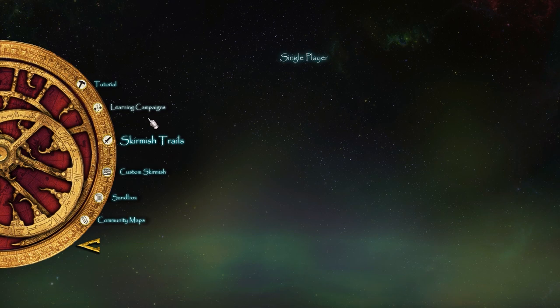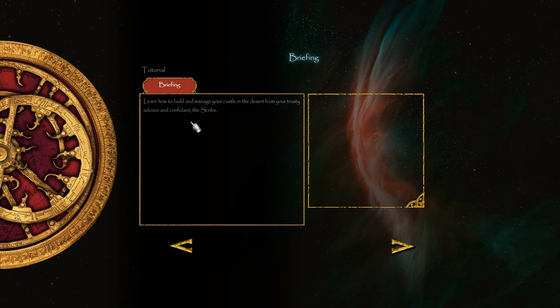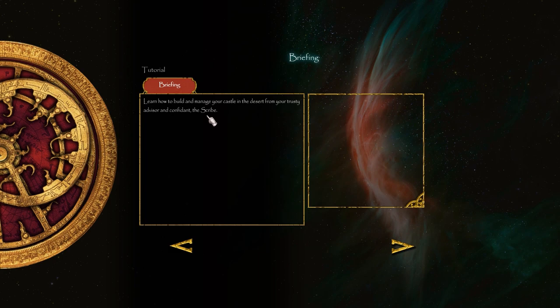It's just a single player. We've got a tutorial, learning campaigns, skirmish trails, and custom skirmish sandbox. I'll start with the tutorial: learn how to build and manage your castle in the desert from your trusty advisor and confidence, the scribe. That sounds sweet, seeing as I have no idea what's going on.